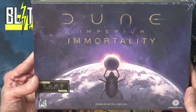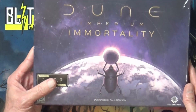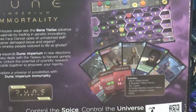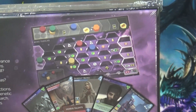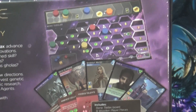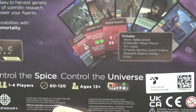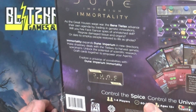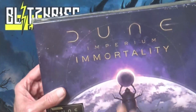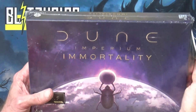Howdy y'all, thank you for joining us today for this unboxing of Dune Imperium Immortality. This is an expansion for Dune Imperium — it's the newest one to just come out. As you can see here, it's going to add a new board to do some tracking and stuff on, along with some more cards. This is going to basically require the base Dune Imperium in order to play it.